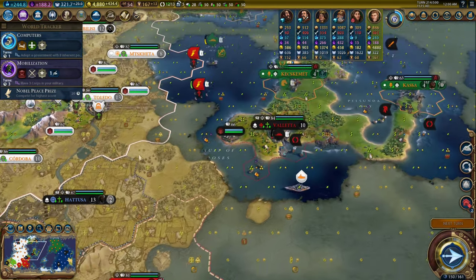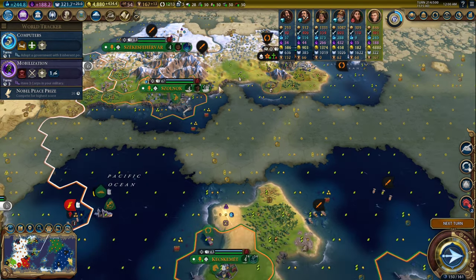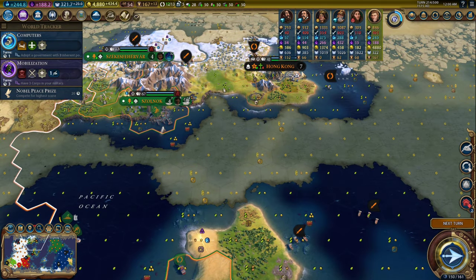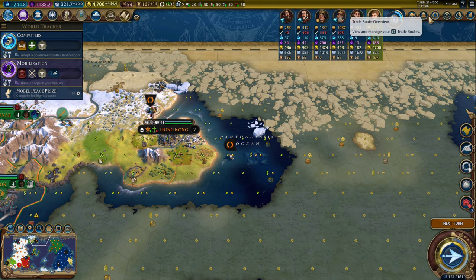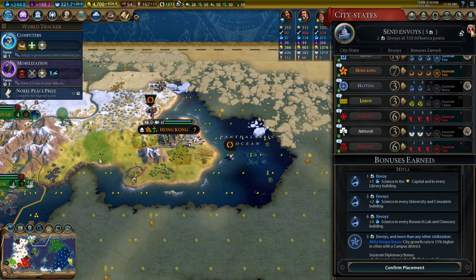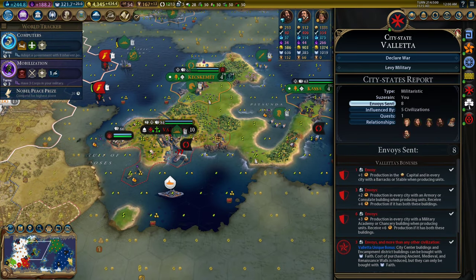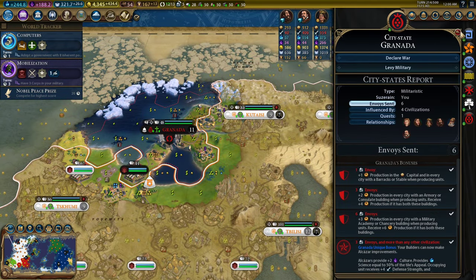We can levy the military of Hong Kong now. I've made most of the important purchases that I can make. I want to buy a harbor in here for 1,000 gold and a harbor here for 1,000 gold, but I'm making 400 gold per turn. Let's go ahead and levy the military again — I really should levy every military every opportunity I have. I have levied the military of Granada.